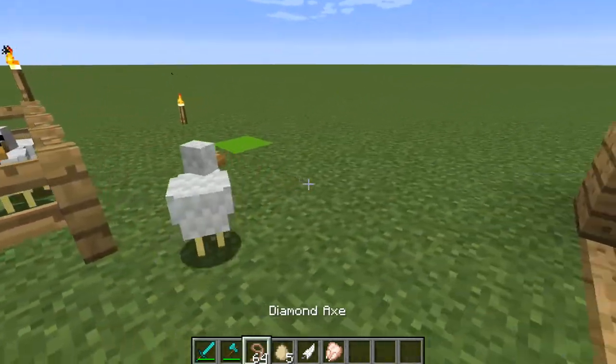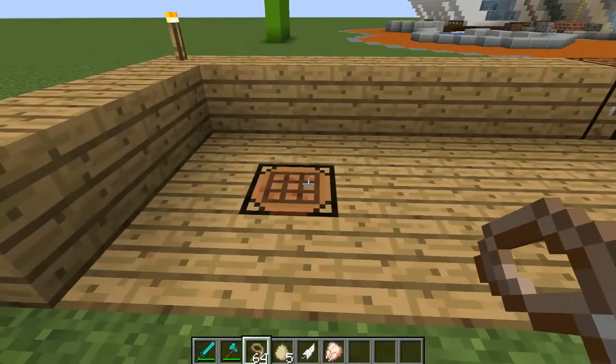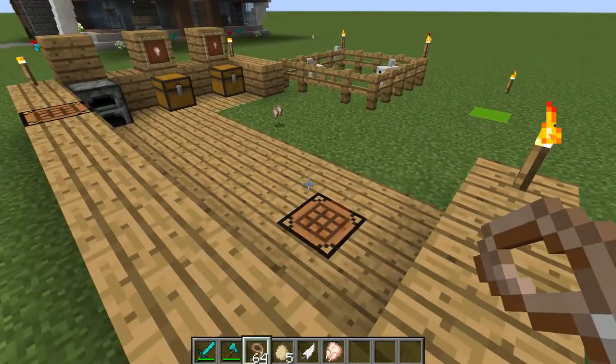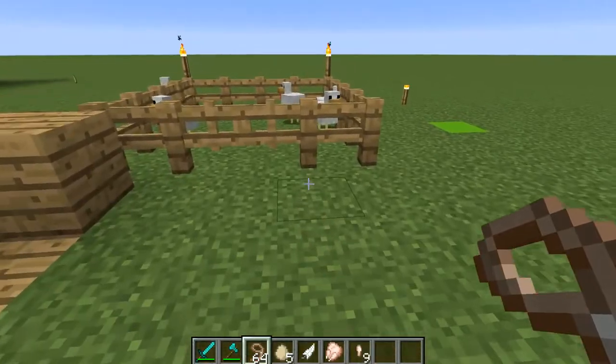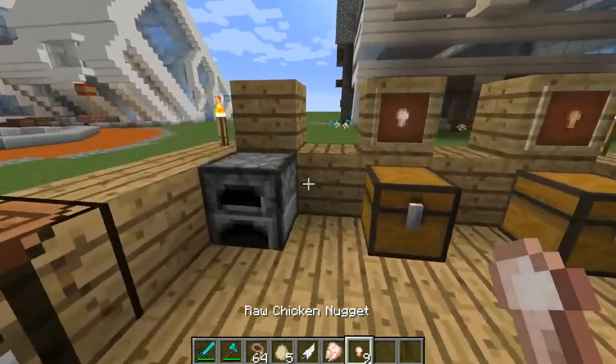We can use a lead, and with this lead we can pull them onto what I call the dice — it's really just a crafting table. But when you pull the chicken over it, bam, they explode into chicken nuggets! We just got nine nuggets there.